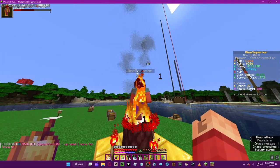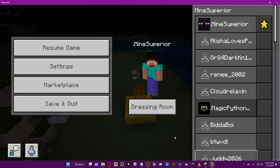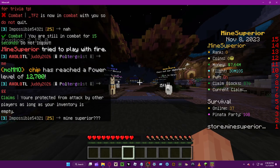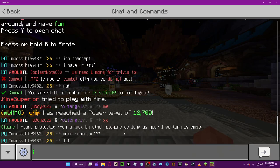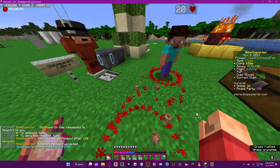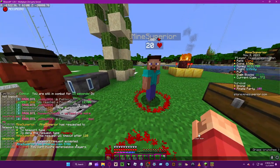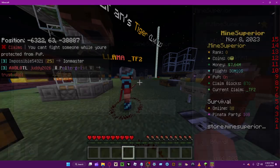You can also just hit them. Now yeah, as long as you can see — you're protected from attack from other players as long as your inventory is empty. So if gold 'tpa tf2' — as you can see, you can't injure defenseless players and they can't injure you back.